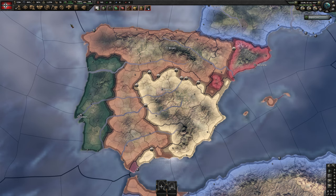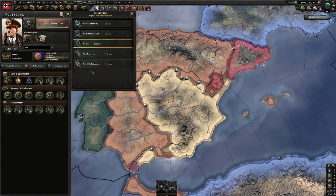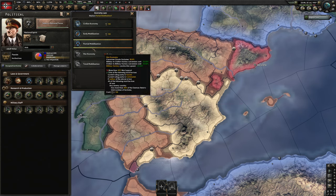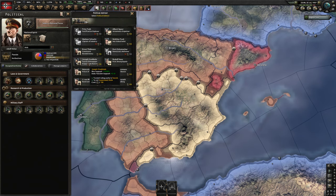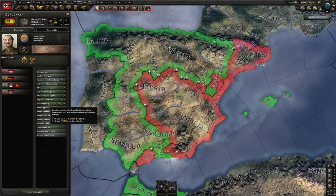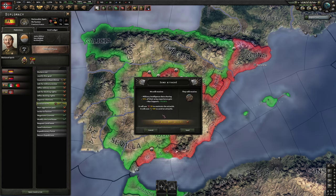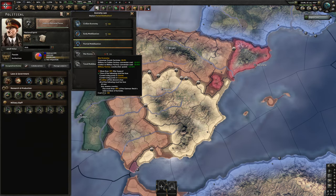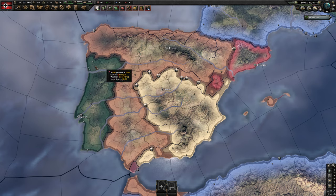For Germany, you want to go war economy, which requires more than 50 war support. You can get there a couple of ways in vanilla: send volunteers to the Spanish Civil War, or get Joseph Goebbels for 10 war support. But typically you need to send an attaché to the Spanish Civil War to get 10 war support, and you'll also get army XP. That combination can push you up to 50 war support and let you transition into war economy.